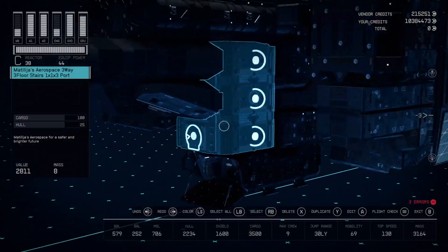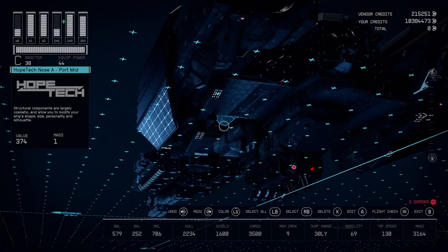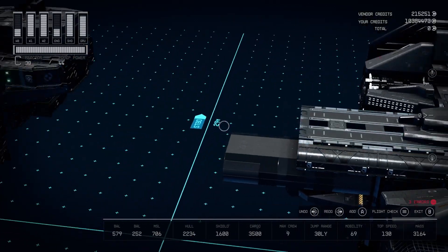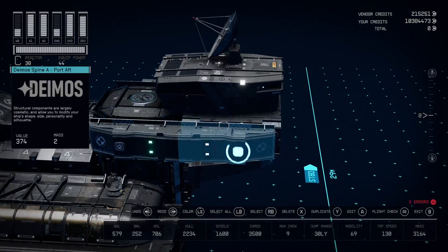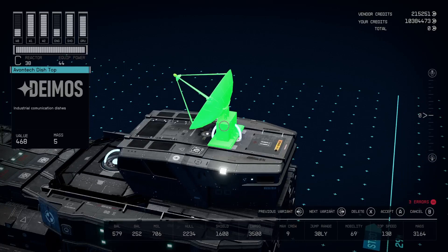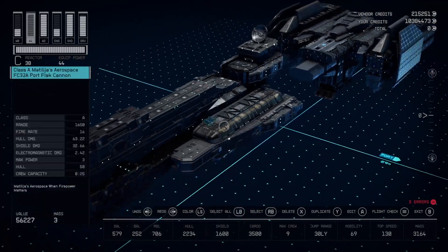Beyond that, there isn't really much else going on. All the pieces are all pretty much visible, especially through the photos I provided in the feature post. The engineering bay connects to the Matilja's Aerospace 3-way, which climbs all the way up into this Companion Way, which then connects to the Contiki bridge. This dish connects to the top of the Contiki bridge, thanks to Better Snaps. These are the Deimos Spine A.